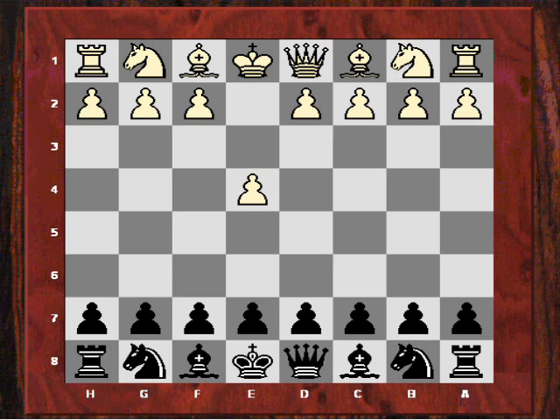Hi all, our instructive game today will have the theme of exploiting the opponent's queen. To demonstrate this theme, I'm going to choose the game Alexei Shirov vs. Julik Polgar, played in the Buenos Aires tournament of 1994.